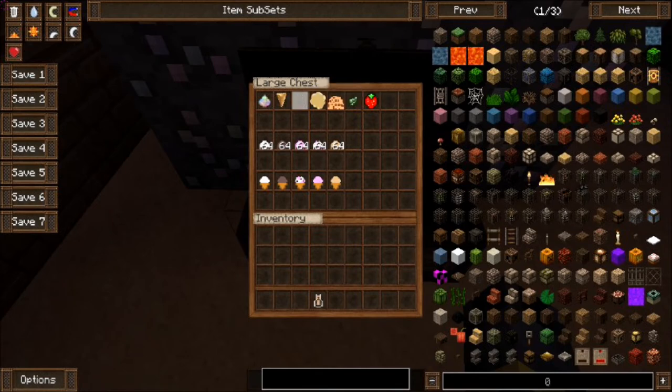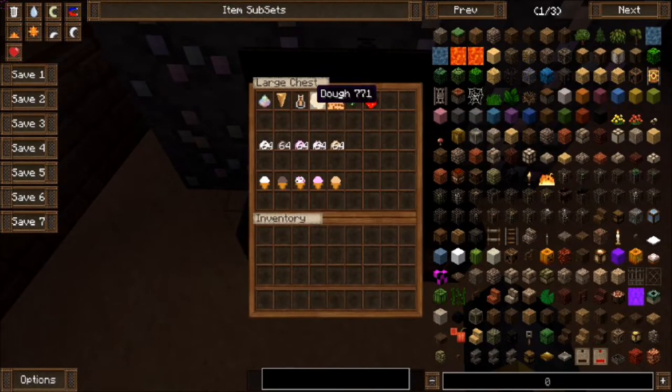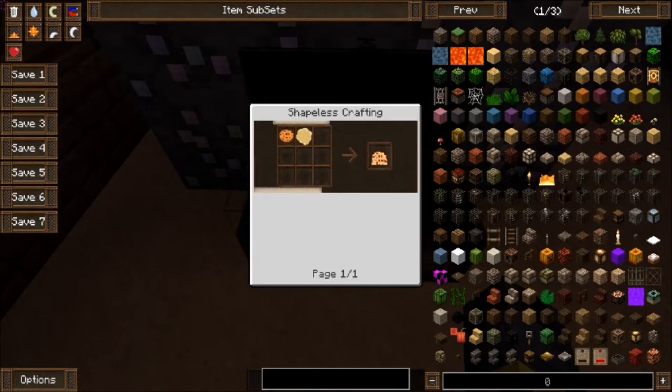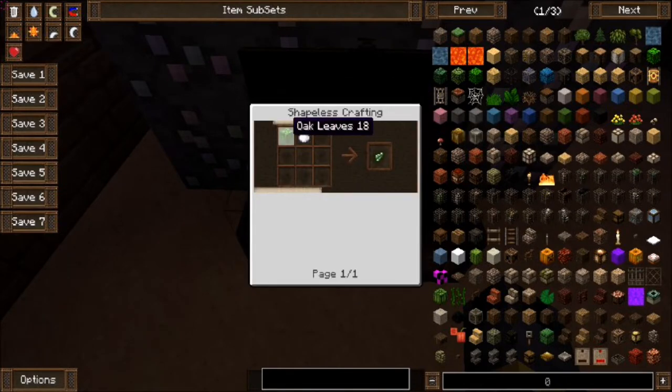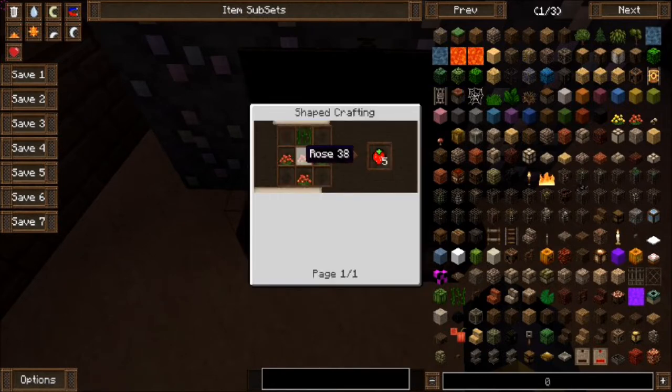These are all the basics to making ice cream. Pure vanilla can be made with sugar and clay. Dough can be made by smelting wheat. Cookie dough can be made by mixing dough and cookie, obviously. The mint leaf is used by taking oak leaves and sugar — I don't know if it has to be oak leaves, but that's what it says. And a strawberry can be created by mixing roses and vines.